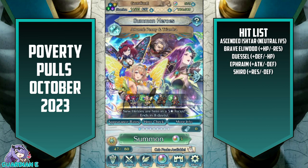Well, that is going to do it for our Poverty Pulls for October 2023. There were some hits, some nice surprises here and there — not a tremendously overwhelming amount, but still fairly decent. Let me know down below how your Poverty Pulls went for October. Hopefully you got some new toys, new skills, new merges, all that good stuff. If you enjoyed the video, please feel free to leave a like, comment, subscribe to the channel for more Fire Emblem Heroes content. We thank you all so much for watching and until next time, let's protect those skies.